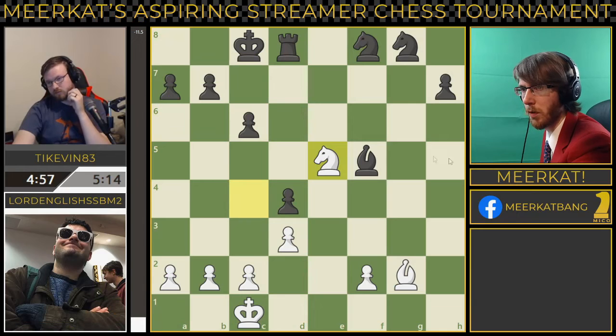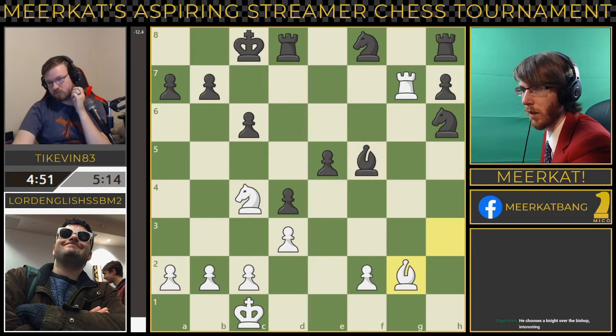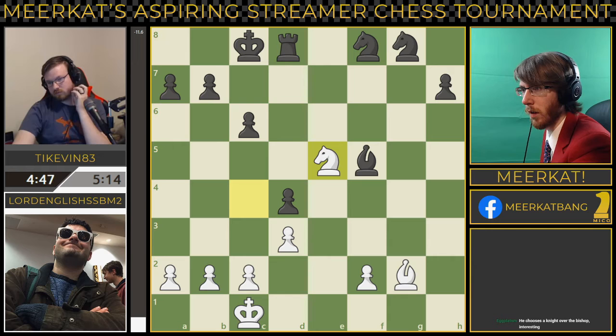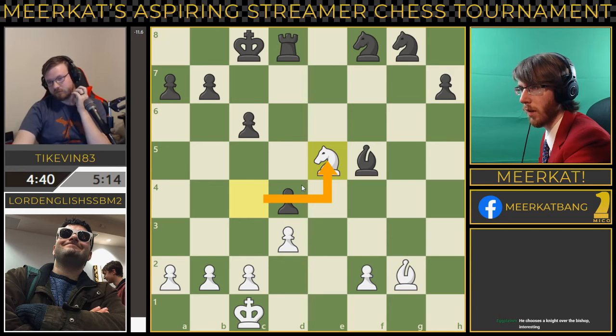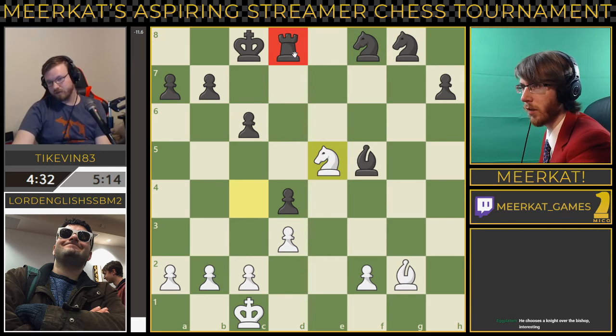We're going to come back here — we had a few moves there that were a little laggy. Coming back to here, we had bishop takes, the bishop moved back, and then he trades off the rooks. And so now he takes back this knight into the center of the board. But this is clearly winning for black — both of white's rooks are gone, he still has his rook in play, he's up a full rook and a knight right now.